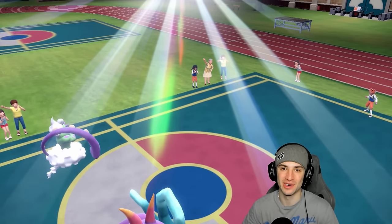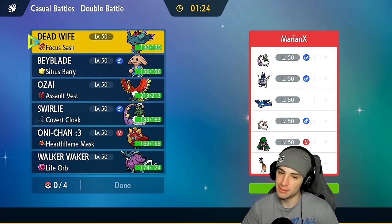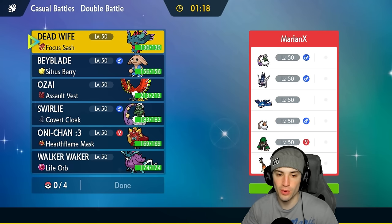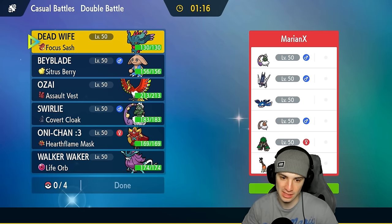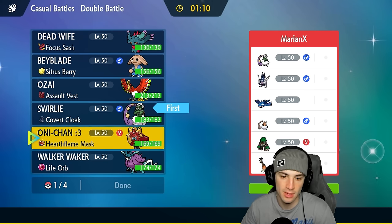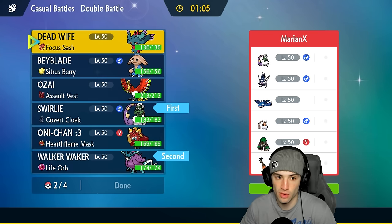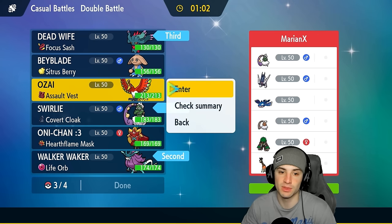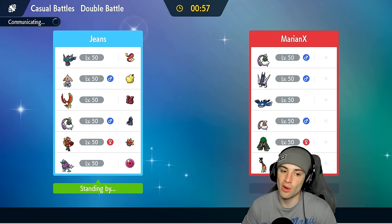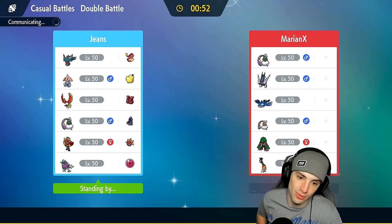Final match — this could be a tough one. It's a weather war. They've got Kyogre and Tornadus — two Pokémon to set rain. We have two Pokémon to set sun. We definitely want to bring our Tornadus for weather control. I'm going to bring Walking Wake because it can thrive in rain too — it works both ways. We'll also bring Flutter Mane and Ho-Oh. Let's see how it works out. Even if Kyogre beats us we already have a winning record at 2-0.